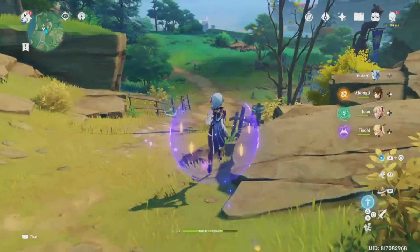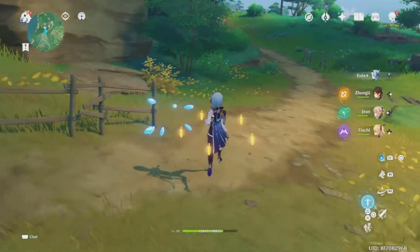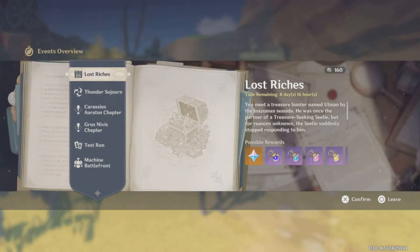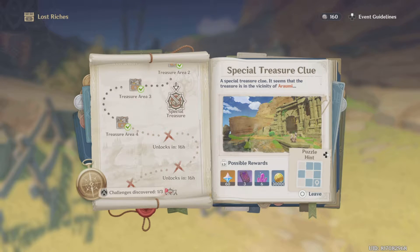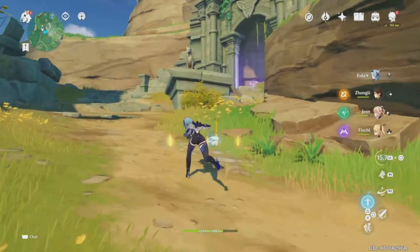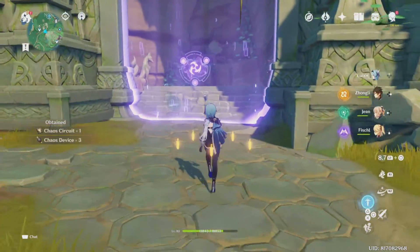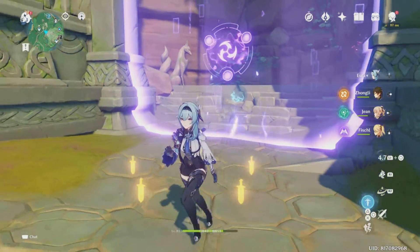We are done with four of these treasure-seeking things. Right over here you can see that we have unlocked this thing here. It's around me, so it's exactly here where you have this ruin guard who will be locked over here. But now the question is, is it inside this place? I don't think so.